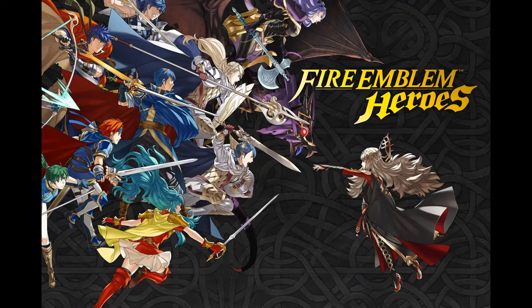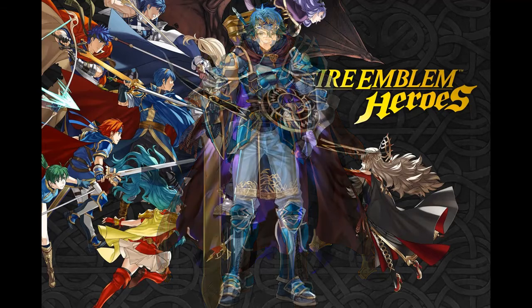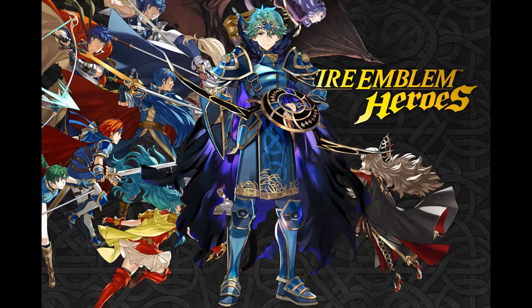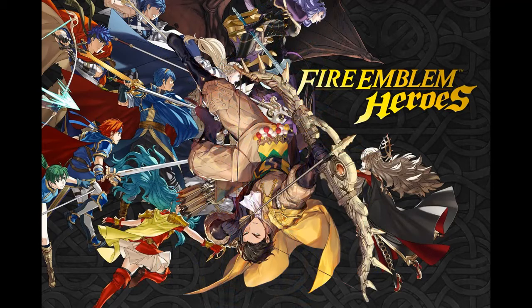A lot of characters in Heroes are alternate versions of other characters. Sometimes these come in the form of legendary heroes, which are basically the promoted forms of lords and important story figures. There tends to be quite a bit of thought put into these legendary heroes, with a bunch of references to their home games. For example, Legendary Ike is considered an Earth hero because he has the Earth affinity in his games, and Legendary Alm is an Earth hero because of his speech near the end of Echoes about how the peasants and the king alike will till the fields in the new kingdom.